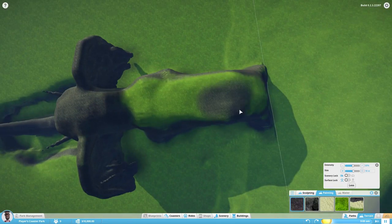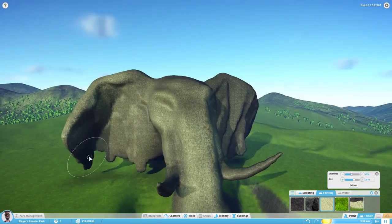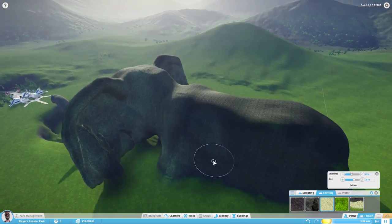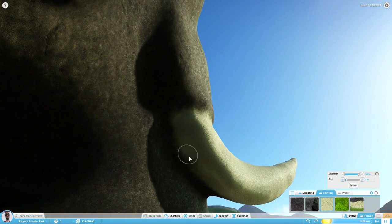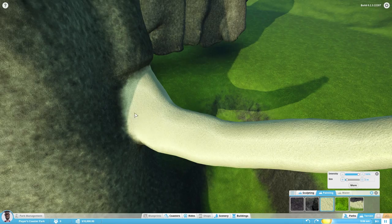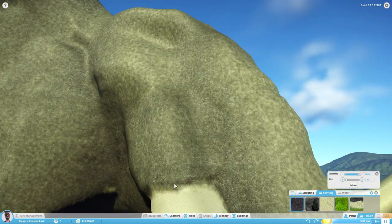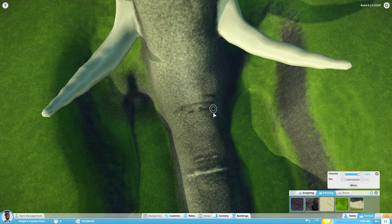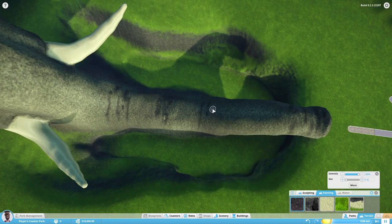A little bit more about the trunk — or proboscis, which is its real name. It is a fusion of the nose and upper lip, although in early fetal life the upper lip and trunk are separated. The trunk is elongated and specialized to become the elephant's most important and versatile appendage. It contains up to 550,000 separate muscle fascicles, with no bone and little fat. These muscles consist of two major types: superficial and internal. The superficial are divided into dorsals, ventrals and laterals, while the internal are divided into transverse and radiating muscles. The muscles of the trunk connect to a bony opening in the skull.